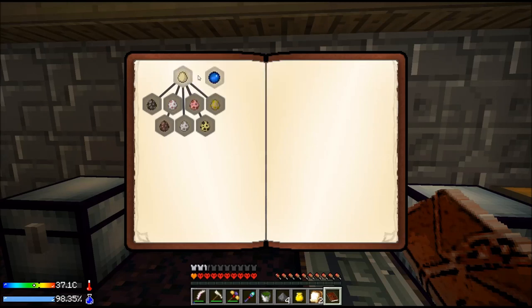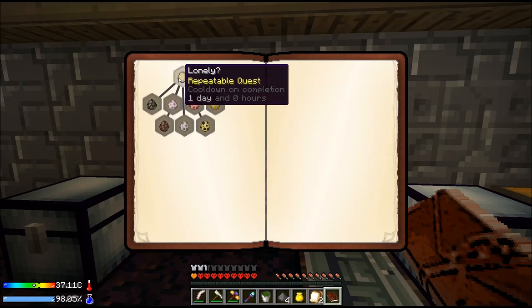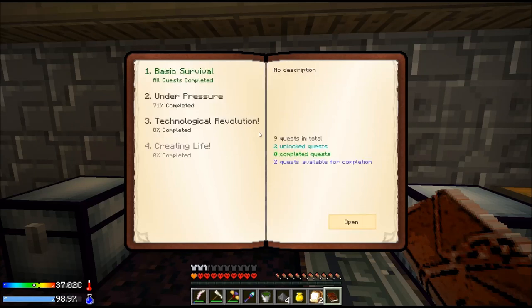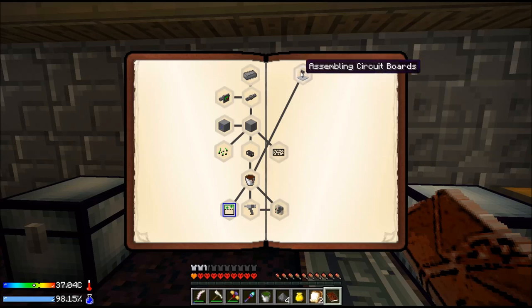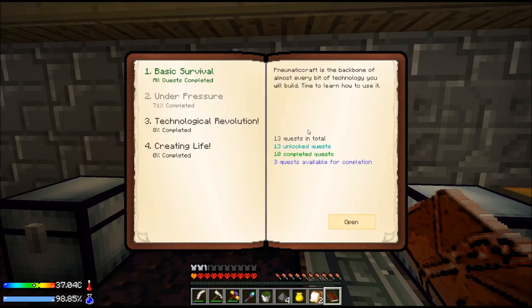So once we get the mob spawner set up, the mob trap set up, we can do some of these. Under pressure — still need to do those two guys and that guy up there. So everything's unlocked, they're just ready and waiting for completion.